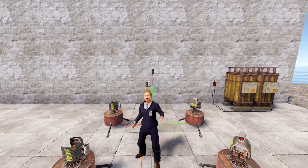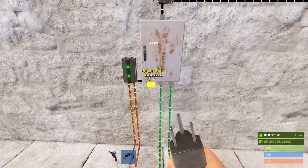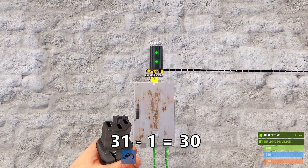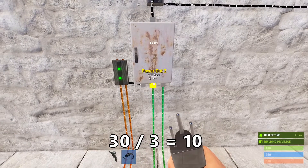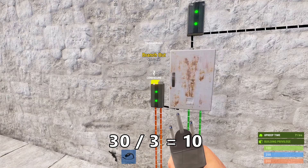But why does it work? It all comes down to the splitter. This component splits up the power it receives. So 31 watts are coming in — minus one from the splitter itself — leaving us with 10 for each output. That is enough to power the turrets, but notice it's not enough for the backup turret.